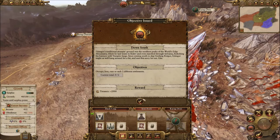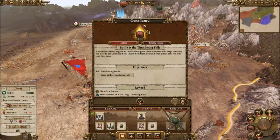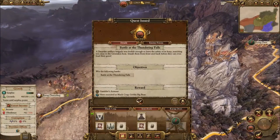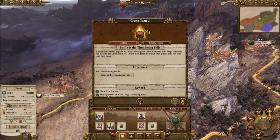Our next objective is to occupy, loot, raise, or sack two different settlements. We also got a new quest: win the Battle of Thundering Falls. If we win it, we get Gambler's Armor, which is a common armor, and we get a Goblin Big Boss.